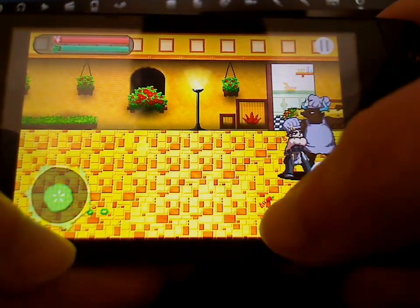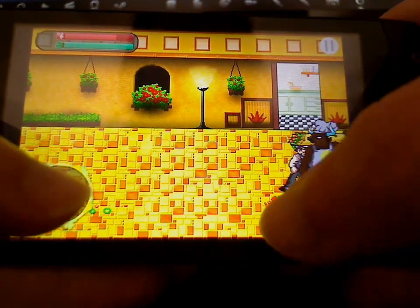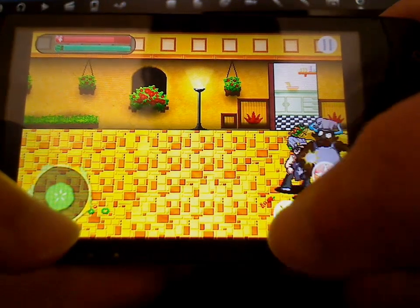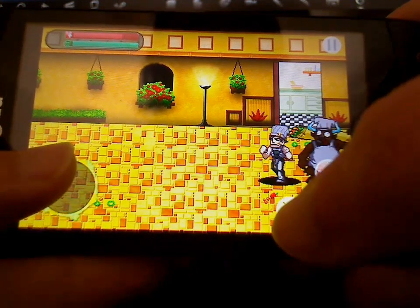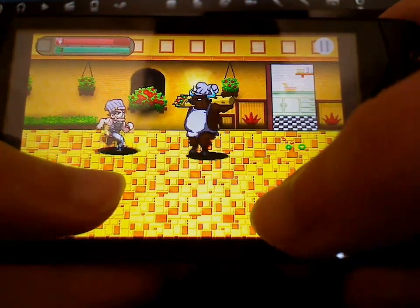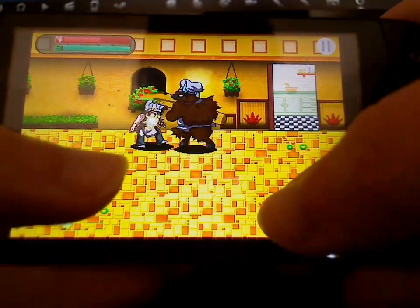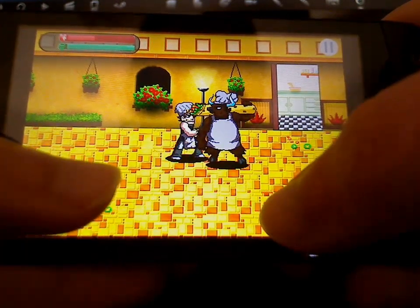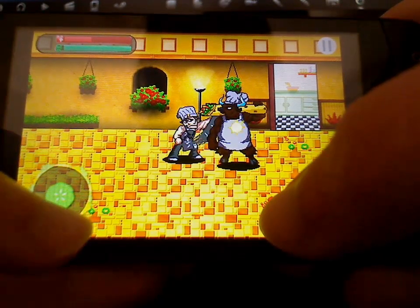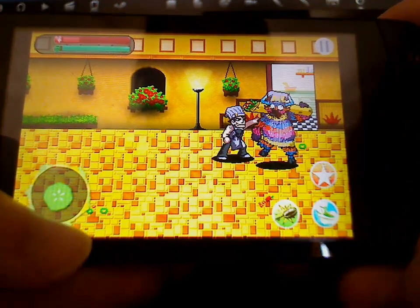I'm going to skip ahead because literally nothing else happens — it's always the same type of enemies. This is the boss at the end of the level; you can see there's a giant bull in a chef's outfit. I'm not actually sure what he's carrying, but he attacks you with special attacks and takes a lot more hits than the average enemy. Anyway, you fight him and I'll beat him shortly. When you do beat him it instantly cuts to the next level, which is in fact just more of the same — the same enemies with a different backdrop. Nothing else changes; I think the enemies have slightly more health but they all look the same and act the same.